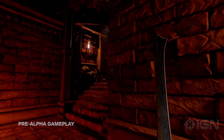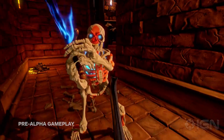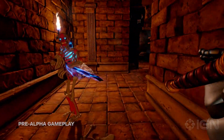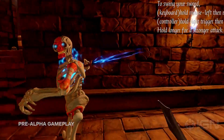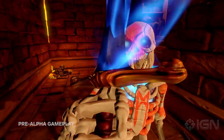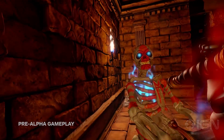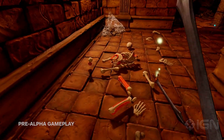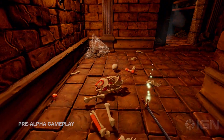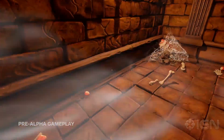I wanted it to evoke that handcrafted nature of miniature. If you look at the skeleton, he's actually based on a 1980s era skeleton miniature. When you miniaturize something, you have to lose some detail — you have to distill things back to their essential elements. Look at his rib cage: he has four ribs, not 14 ribs.